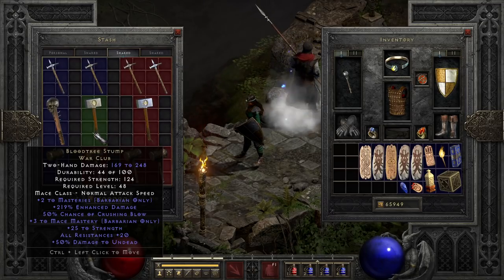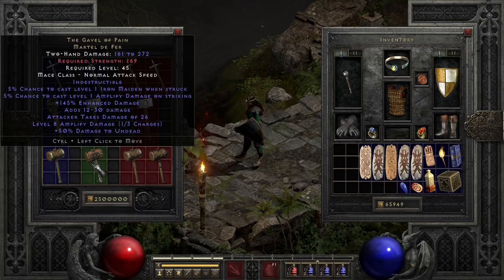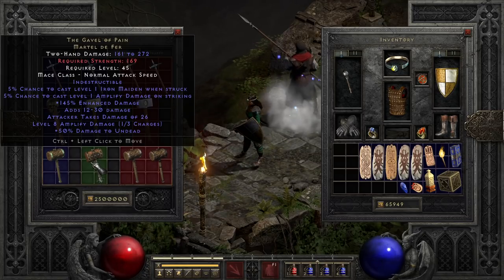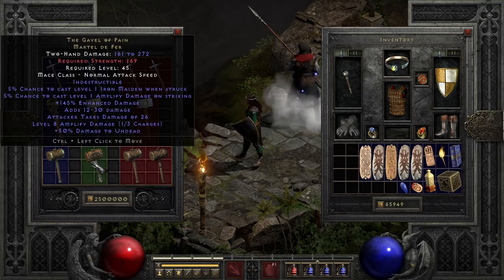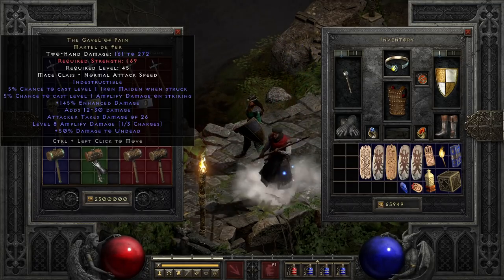Closing out the Exceptionals, we have one of the more badass-sounding uniques — the Goblin Toe of Pain — though it unfortunately does not do much to live up to the name. With a relatively mediocre enhanced damage percent and just an okay boost to min-max damage, its raw damage will lag a bit behind an upgraded Steel Driver. That said, it does come with some interesting perks — namely Amplify Damage charges, a chance to cast Amplify Damage on striking, and a chance to cast Iron Maiden when struck. I've always found it interesting, but I've almost always found things I'd rather use in its slot, especially with Decrepify available relatively easily on a couple of other weapons.